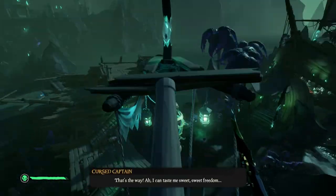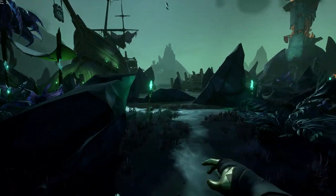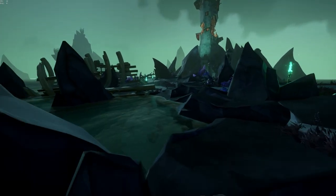Once you've made it to the top, stab the rope and he'll drop down, allowing you to unlock the key and continue on with this tall tale. From this point on the captain's skull will tell you to interact with the world and continue the story, but I want you to follow along and do the side missions required to get 100% completion in Sea of Thieves: A Pirate Life.